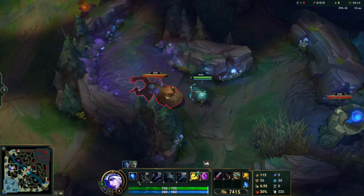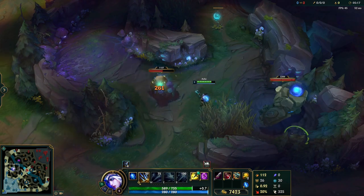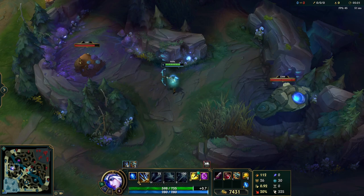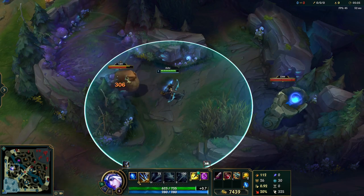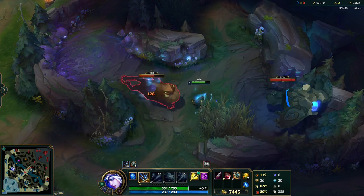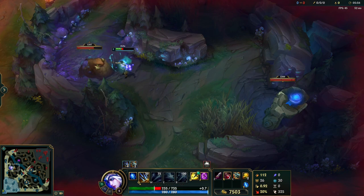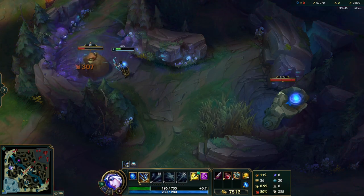The regular jungle creeps in both games also have special powers that they'll use against invaders. In League, all jungle creeps have a leash mechanic that, when triggered, starts rapidly healing the creeps, often to full HP. I find this giga healing extremely frustrating since there's hardly any damage you can do to overcome it — your only choice is to just tank the monsters so they don't reset.